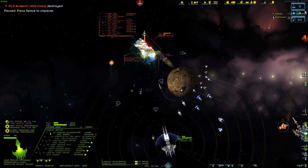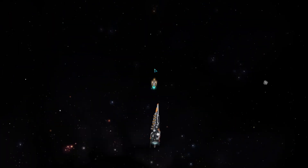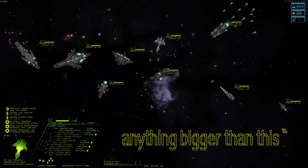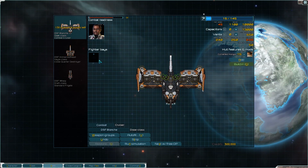Some ships can serve as carriers with fighters or bombers — sometimes a bastard child between a fighter and a frigate. And by some ships, I mean all ships bigger than a frigate. With converted hangars, just about every single ship can be a carrier.